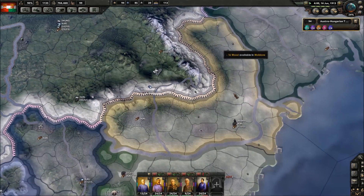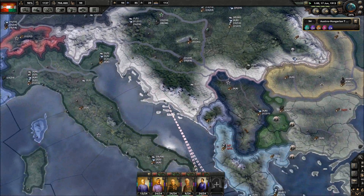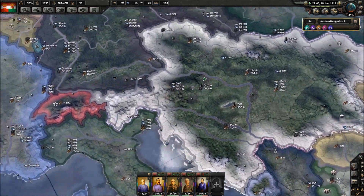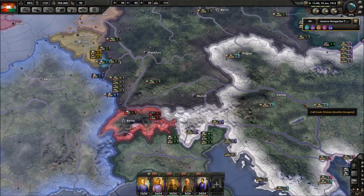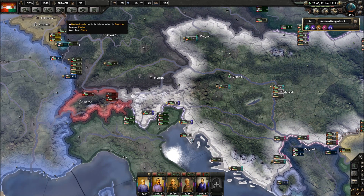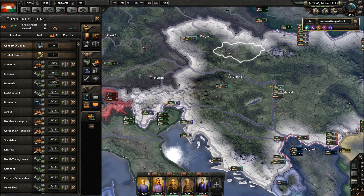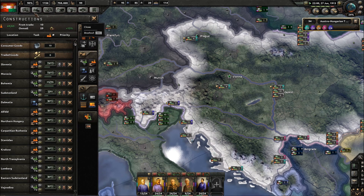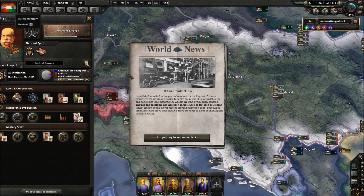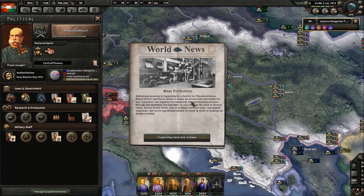Definitely the resources here we want - the oil is going to be important, coal as well. There's no steel down there. Not to where we want to push later. So we just keep that ticking along. Construction-wise we're starting to work - got quite a decent number of factories now. Mass production - something amazing is happening in the factory on Piquette Avenue.